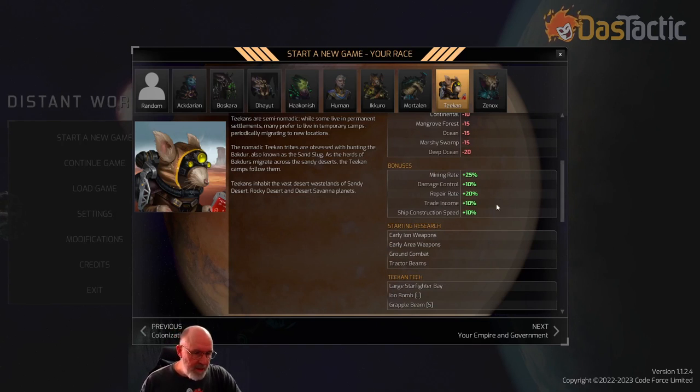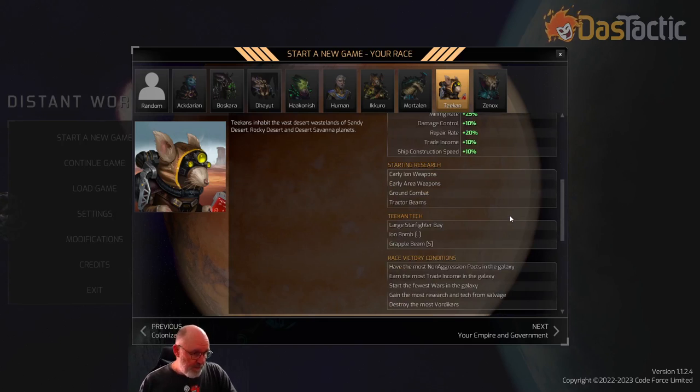Damage control is plus 10, repair rate plus 20, trade income plus 10, and ship construction speed plus 10. If you're playing pre-warp you start with early iron weapons, early area weapons, ground combat, and tractor beams. The unique Teakin tech is a large starfighter bay — though it's a bit misleading; it's actually their special little ship, like their starfighter, that gives access to it.